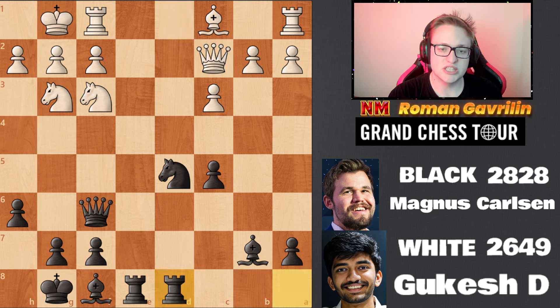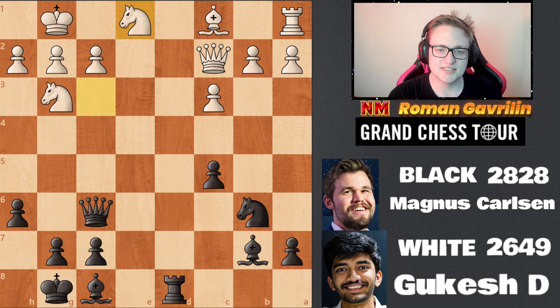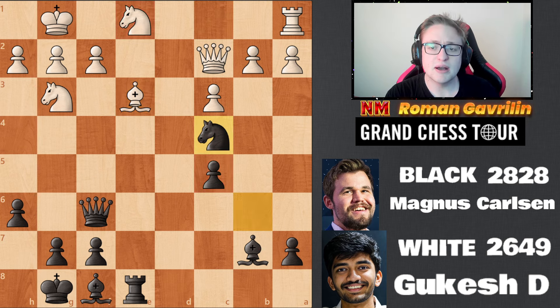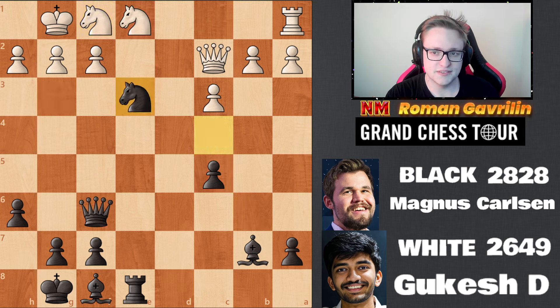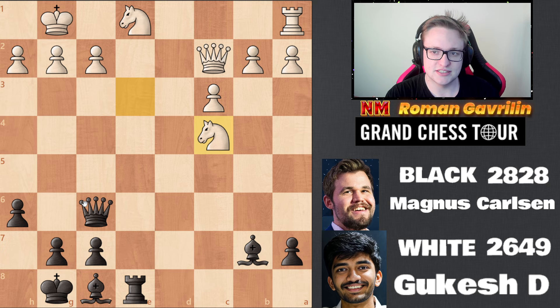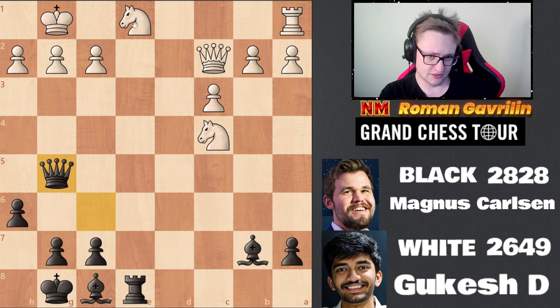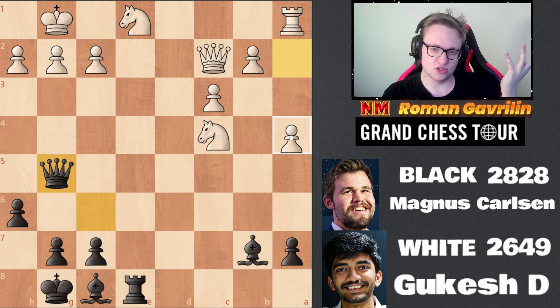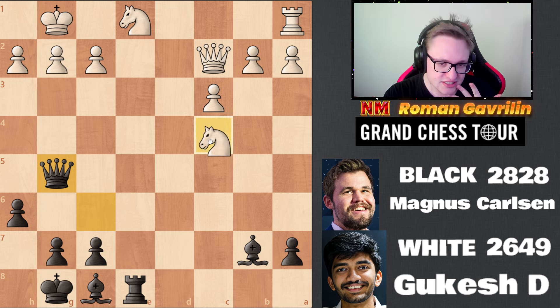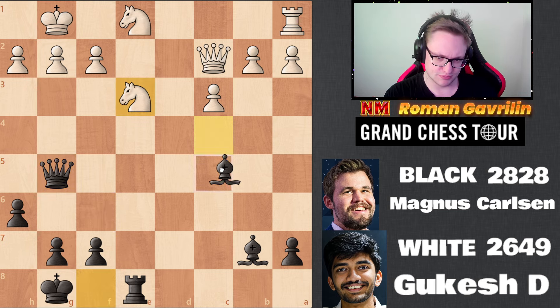Queen c2, rook d8, rook d1, knight b6, takes takes, knight d1, rook e8 attacking the knight on e1, bishop e3 putting pressure on c5. Magnus plays knight c4, knight f1 — it looks like everything is protected. Then c4 and the point was knight c4, and there is queen g5. There's no queen c6 but queen g5 looks great — basically a very beautiful move.